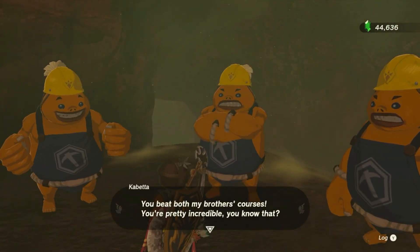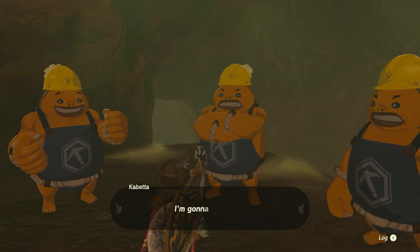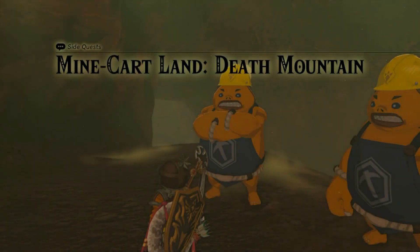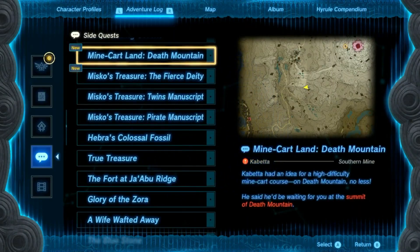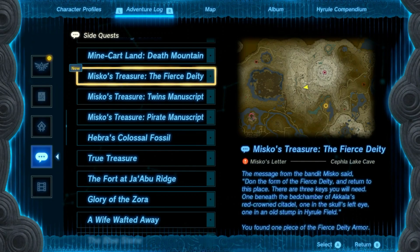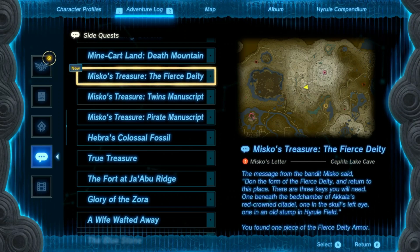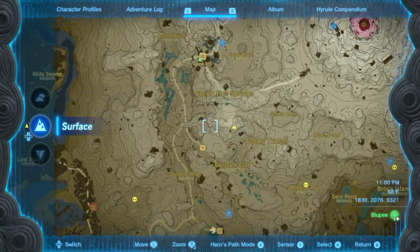Beat both my brother's courses — pretty incredible. Watching you handle that mine cart gave me an idea for a course of my own — I'm going to set it up at Death Mountain. Come give it a try when you can. It tells me where the fierce deity armor is — that's good, I've only found one of them technically. Skull's left eye — I already did that one. Probably stump in old Hyrule field and then Kala's Citadel, which is fine as well.